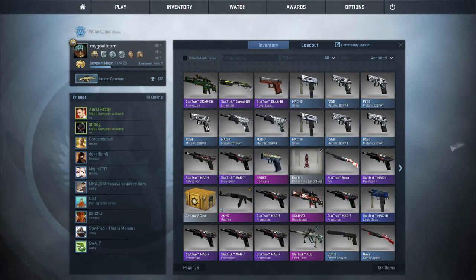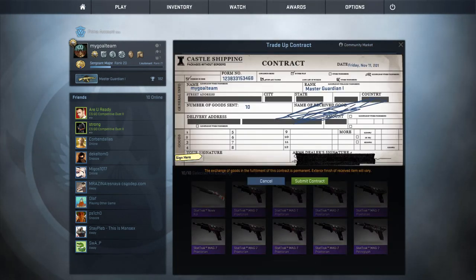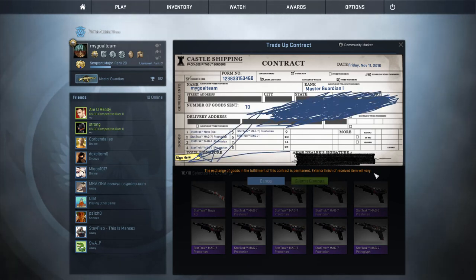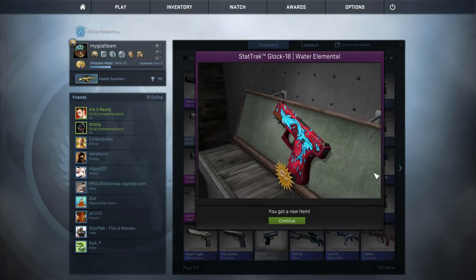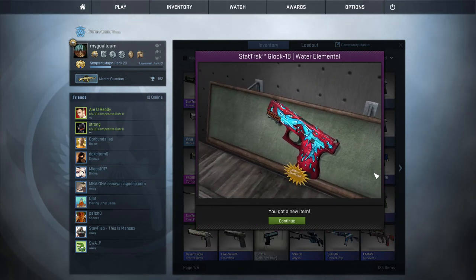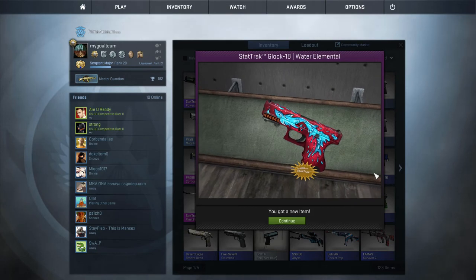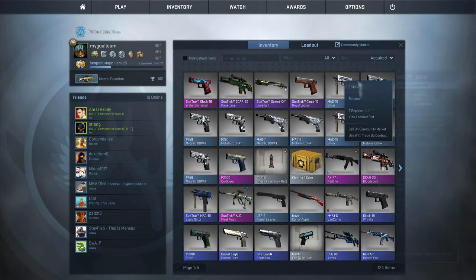Maybe we'll be luckier next time. Now the time for the 10 restricted Star Trek guns from the Wildfire Collection — 9 filters with 1 Minimal Wear gun. And what we get is... Oh my gosh! It's Water Elemental! It's a 3% chance of getting this gun. It's the best one, guys — so lucky! A bit lucky, it's the best gun, so it's a bit profitable.